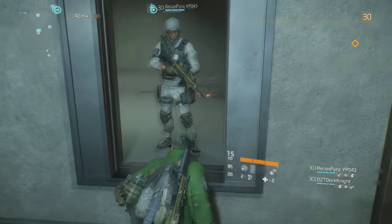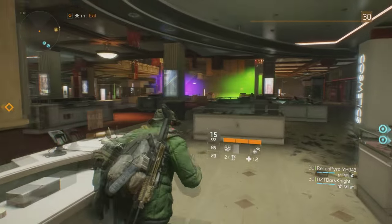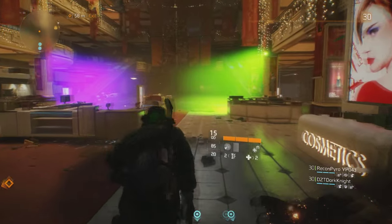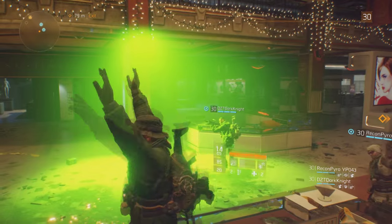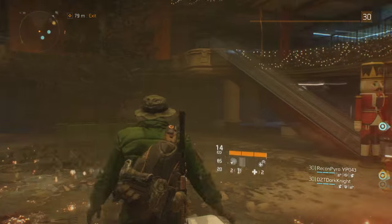So once you finally press the button down in this elevator shaft, you will notice when you come back to the top it activated a bunch of colorful disco lights. And you know what those disco lights mean? It means it's time to get your groove on. It's time to celebrate up here. Pretty interesting little secret that they added into the game, if I do say so myself, to get your groove on with your friends.